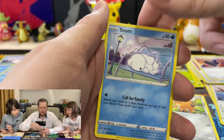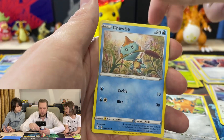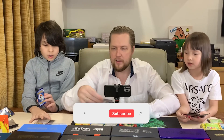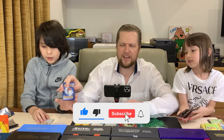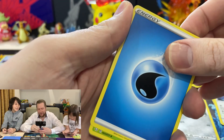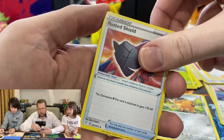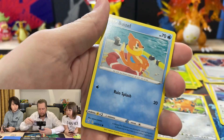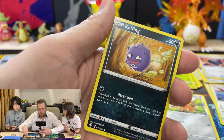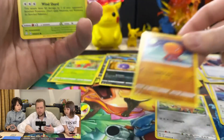Ursaring, Snom, Morpeko, Cacnea, Chewtle. And Boss's Orders — unbelievable. I don't even like this Boss's Orders art. Yeah, it's so off. I think that's exaggerating a bit. Alright — Trapinch, Trapinch, Trapinch. Rusted Shield, Radon, Weasel, Jynx, Koffing.